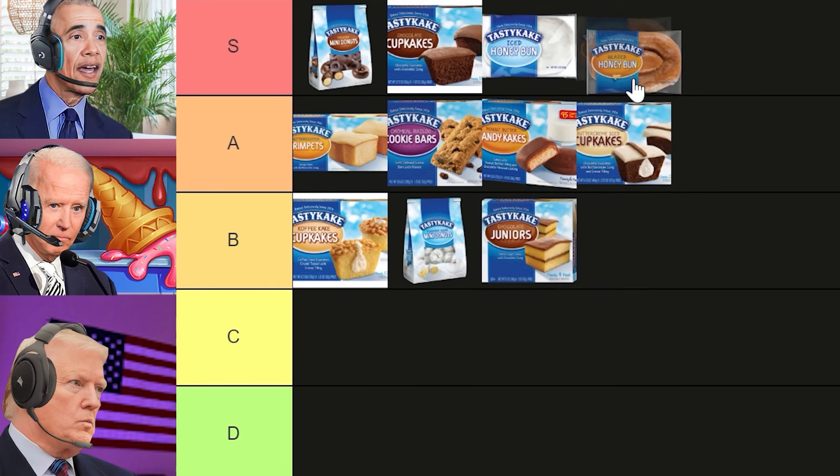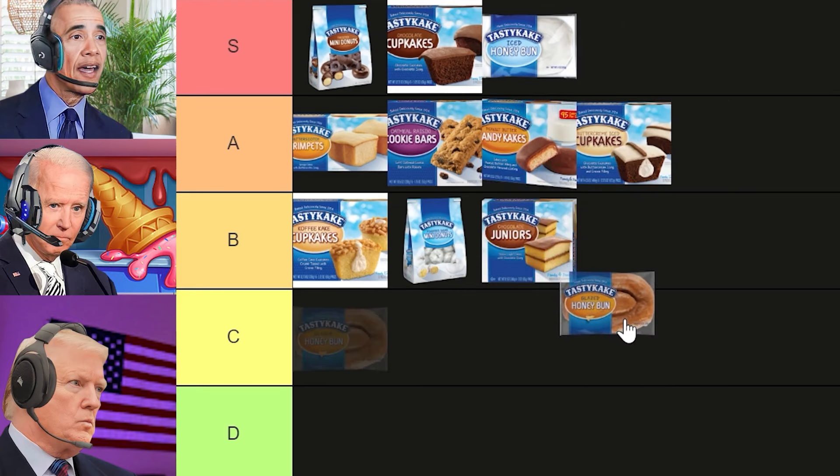All right, next is the glazed honey bun. Didn't we already talk about a honey bun? Yes, but this one is glazed and the other is iced. Oh, well in that case put it in B tier because I love icing and it doesn't have it. Just like America loves a president with a brain but the current one doesn't have it. I love all pastry products, and while this one tastes amazing, they are quite small, and I would honestly just rather have the iced honey bun — so maybe B or C tier. I was gonna put it in B tier, but since there's more tiers below B, I'm putting it in C tier.